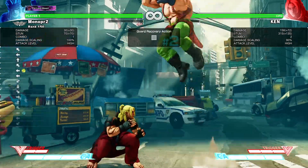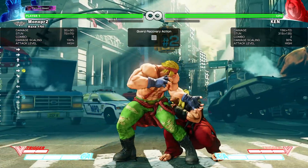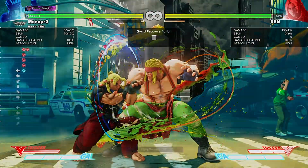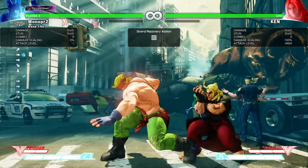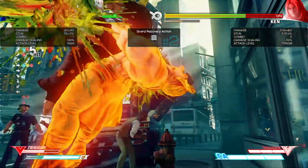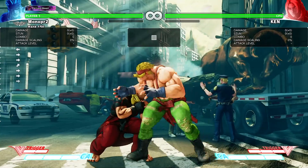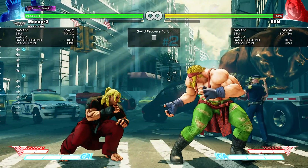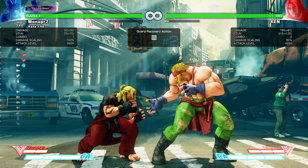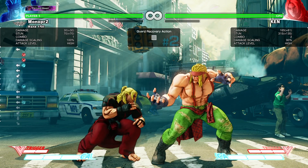That's extremely slow but it connects. You can do that into Sweep if you want, or into Stand Roundhouse and then get the V-Trigger to convert into a lot more. The good thing about this setup is that since it stays really far, even if they block it, there's not much they can do. You can get that every single time — at this range, if you do Stand Short into Low Flash Chop, even if they block it, they won't punish it. And if it hits on trade, you can walk forward.